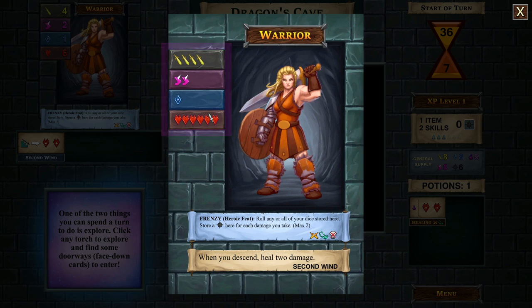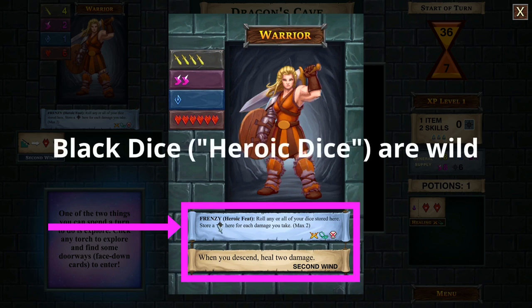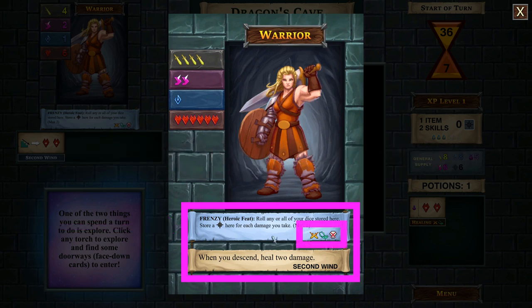The frenzy heroic feat is an innate ability - every time the warrior takes damage, they store a black dice, which is what the black star means. They can be used to boost rolls at any point you choose. They can be used during an encounter or a peril - the trap symbol - but they cannot be used in the final boss fight.